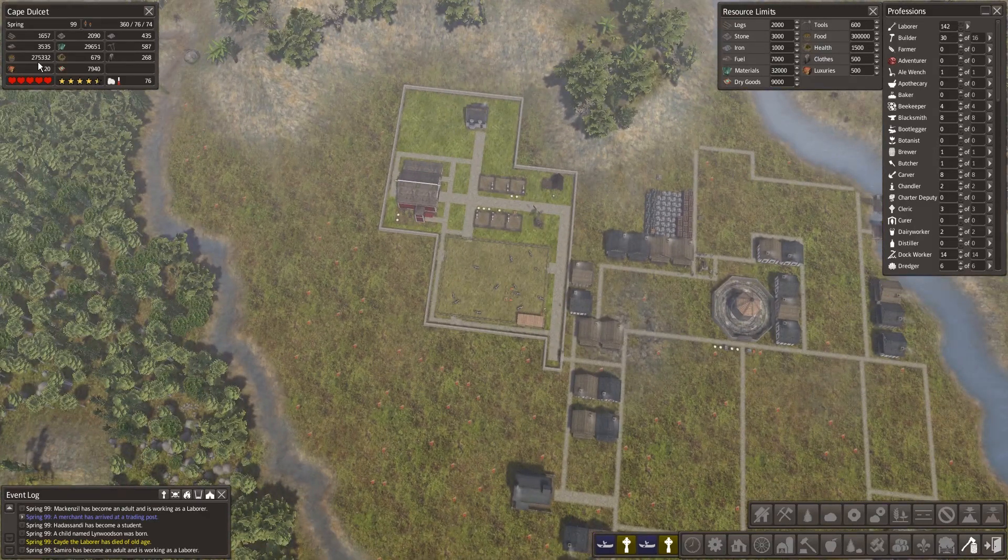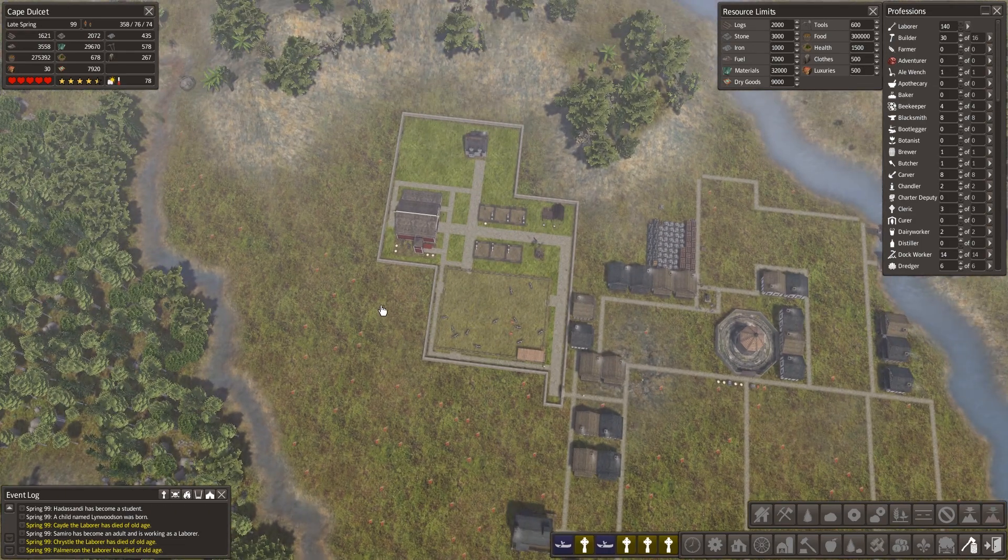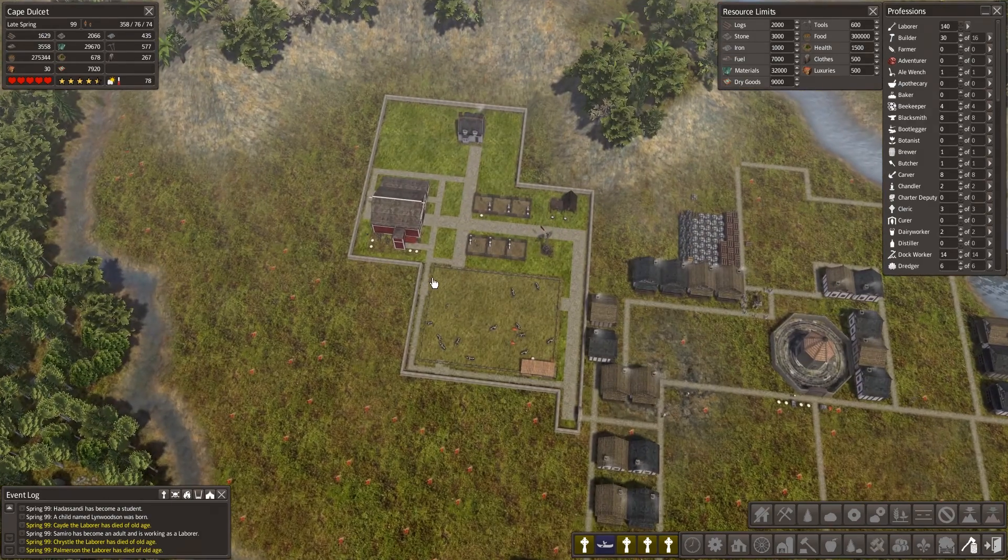I'm reasonably happy. Food is okay. I think once we get the statues going I might look into jade and marble as well, which was suggested. Here comes another death wave — why not? But I want to finish this off in this episode, so I think that's what we're going to do.